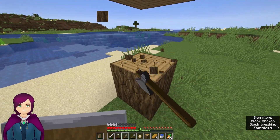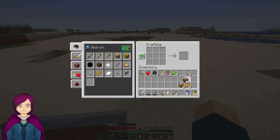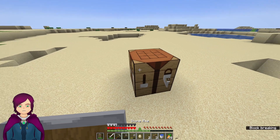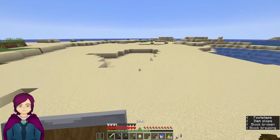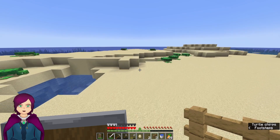In my opinion, the crafting recipe for the oak fence and the fence gate is backwards — like it fits the items, but I don't think it fits the actual block.